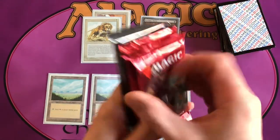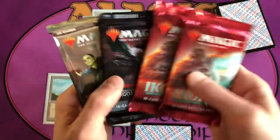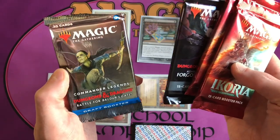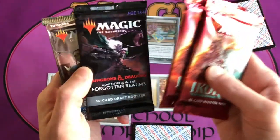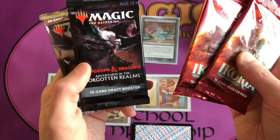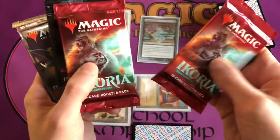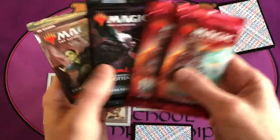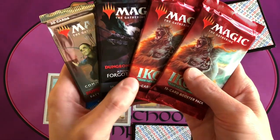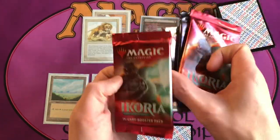Ikoria had some pretty good black cards. We also have Commander Legends and Dungeons and Dragons: Battle for Baldur's Gate. This is a tough choice with four packs to choose from. Let's go ahead with the Ikoria pack — let's just draft Ikoria. You grab your booster pack, cast Booster Tutor, open your booster pack, Booster Tutor goes to the graveyard, and then you look at the cards inside.